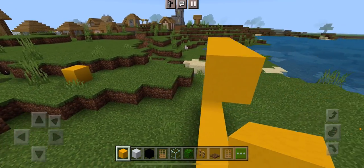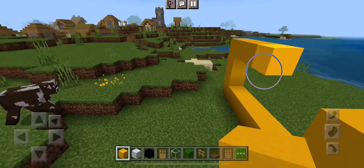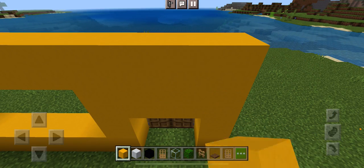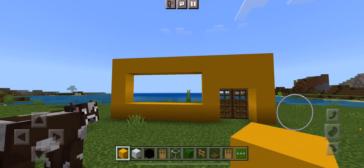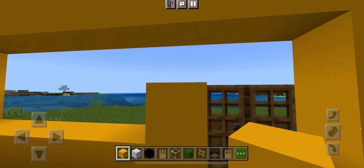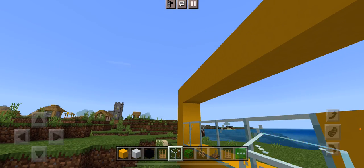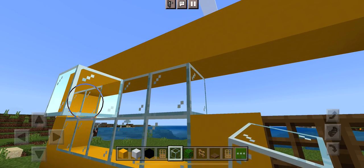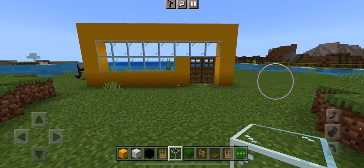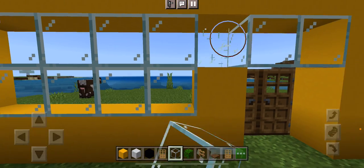So your windows should be 2 blocks. Like that. If you want, you can do a window above it, which is what I'm going to do — just a small window above.